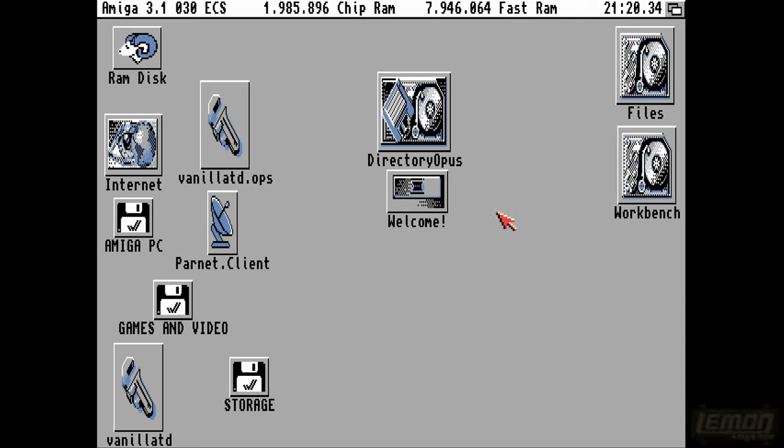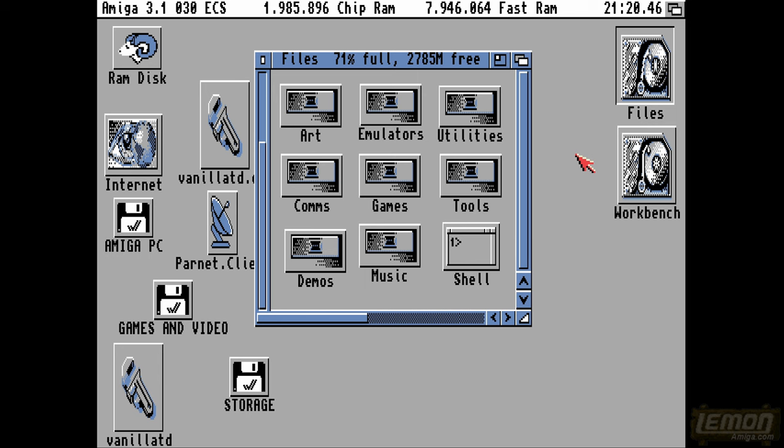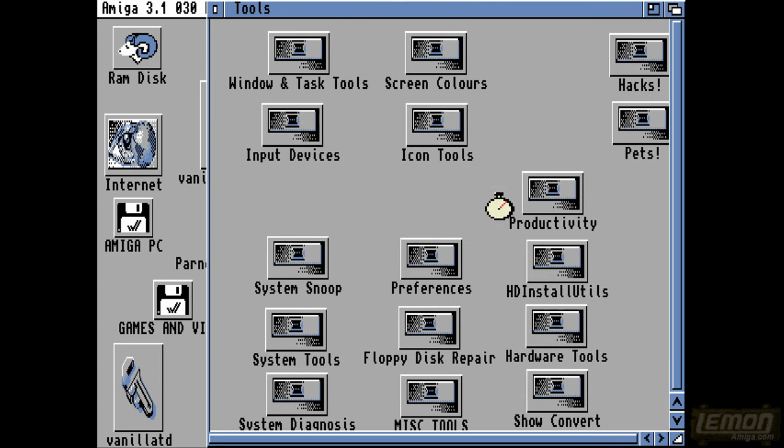Hi there, welcome to another workbench guide. This is part 14 and in this part you can see running an all-30 ECS setup and running the standard setup that we saw last time. Now let's check out some workbench hacks and also some workbench pets as well.